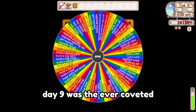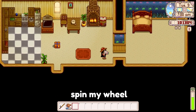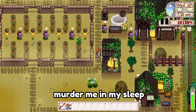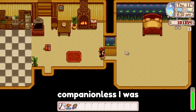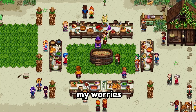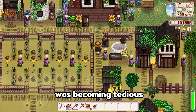Day 9 was the ever-coveted house upgrade — even more space for me to be alone and spin my wheel. Thank goodness for the silo; my chickens were getting feisty. Another house upgrade went underway, and it reminded me just how companionless I was. I went to the luau, and my boyfriend Harvey did not alleviate my worries, but at least I made a good soup. The wheel landed on sprinklers — thankfully so, since my watering can was becoming tedious.